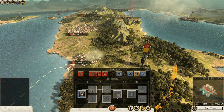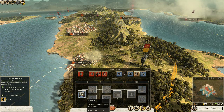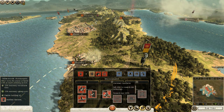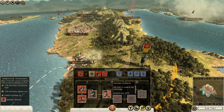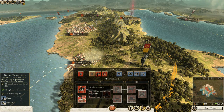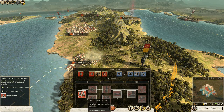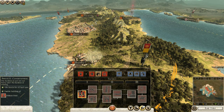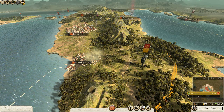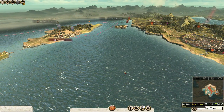We can focus on agriculture. Library gets us a dignitary. Library — okay, that seems pretty good, let's do that. So now I think we're going to end the turn and we're going to see what these yahoos do.